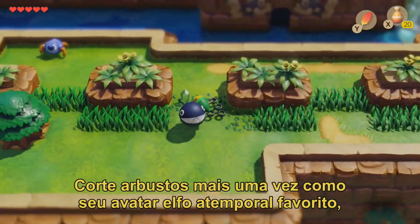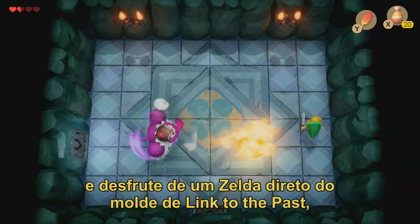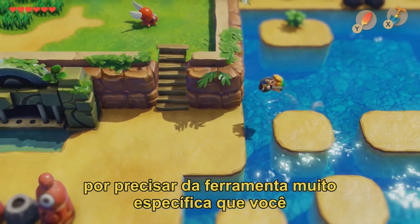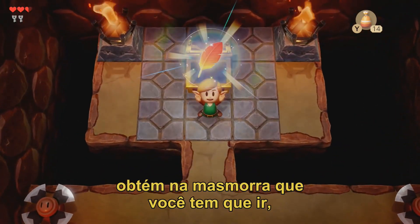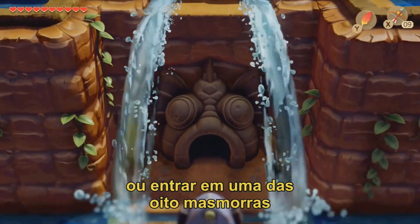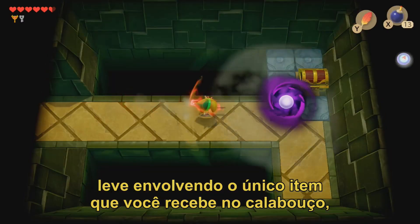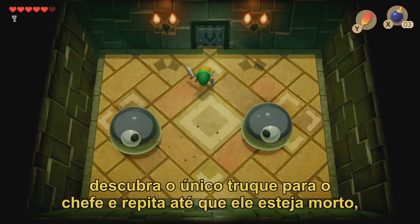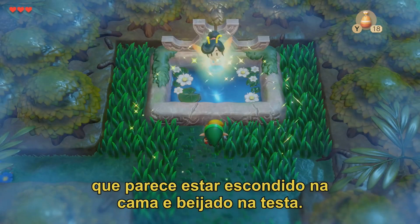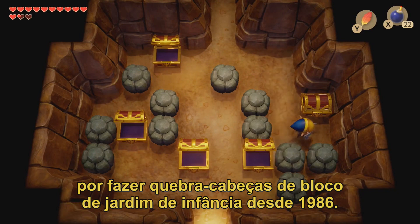Slice bushes one more time as your favorite timeless elfin avatar and enjoy a Zelda straight out of the Link to the Past mold, as you explore the island section by section until you are gated by needing the very specific tool you get at the dungeon you have to go to, and have to do an obscure trading quest, or enter one of the federally mandated eight dungeons to progress. Then do some light puzzle solving involving the one item you get in the dungeon, figure out the one trick to the boss, and repeat until it's dead — in a gameplay loop so familiar it feels like being tucked into bed and kissed on the forehead. Zelda: making you feel accomplished for doing kindergarten block puzzles since 1986.